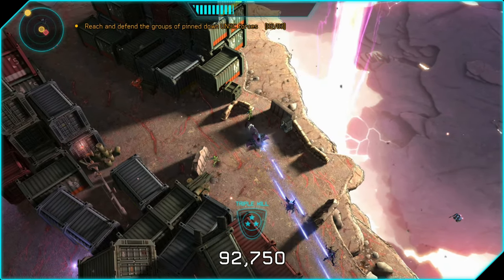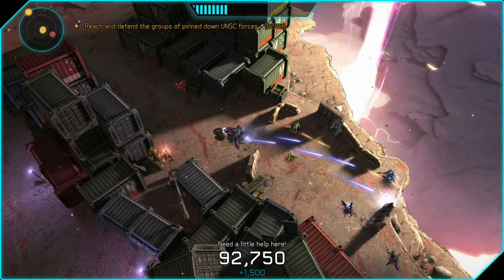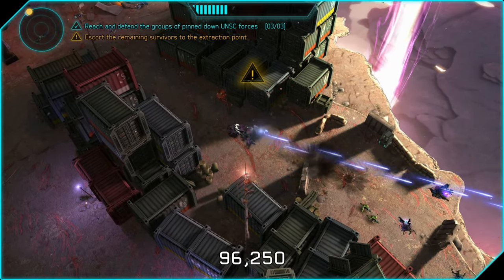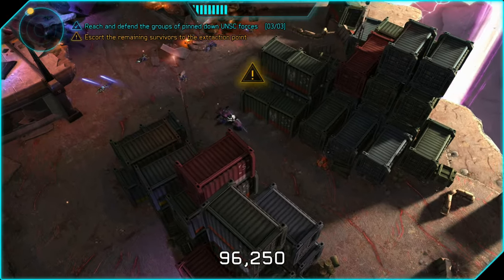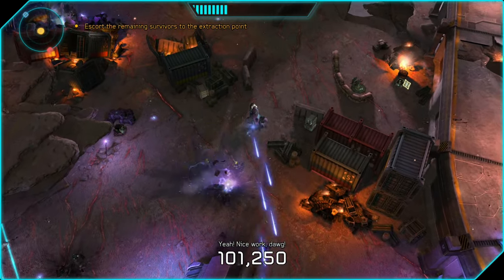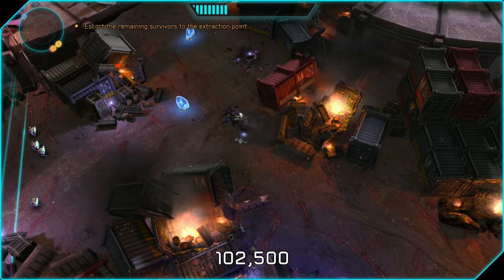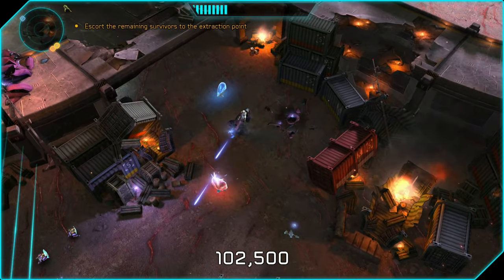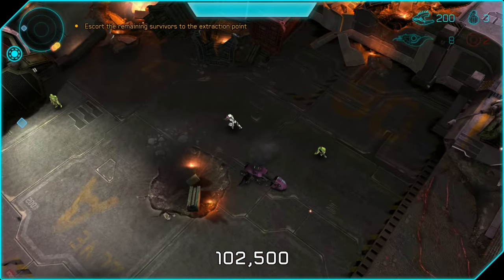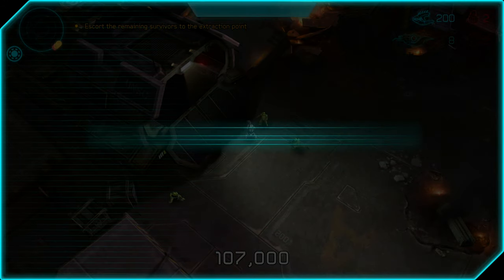Take out the explosive barrels before moving past them so they don't blow up when you're next to them. Moving up to the first group of marines we skipped — there are some jackals, elites, and a jetpack brute coming up from the cliff. He's going to throw grenades and has a brute shot, so back up and take him out from afar. With infinite ghost ammo reaching all the way across the map, no need to get too close. Then go to the final nav point, past the area where we helped those marines. Mission complete.